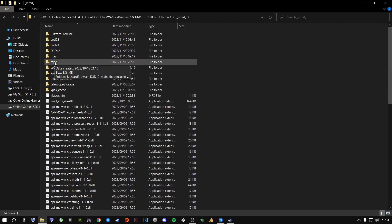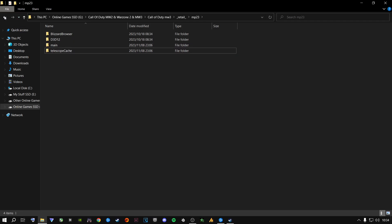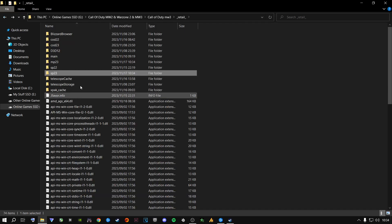Inside the COD23 folder you'll see Multiplayer and Single Player — and the same for Modern Warfare 2 if you have it installed. Go into the Multiplayer folder and find the Shader Cache — mine is 262 MB, yours might be a bit smaller or bigger. Right-click and delete it. Then go back, open the Single Player folder, find the Shader Cache there, and delete that as well.